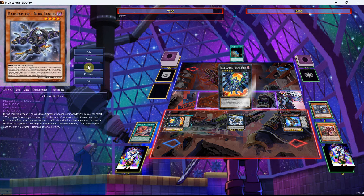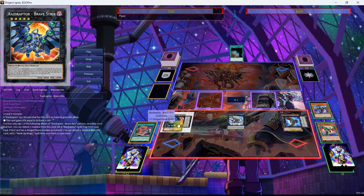You'll also be able to get targeting protection on your Xyz that you go into. We're going to use the effect of the Norlanius, go into our Bravestrix — and this is the next new card. It's a Rank 5 that takes two Level 5 monsters. It reads: a Raid Raptor Xyz monster that has this card as material gains this effect. This card gains ATK equal to its rank times 100. You can only use one of the following effects of Bravestrix once per turn, and only once that turn. You can detach one material from this card, set one Raid Raptor spell/trap from your deck. If this card has a Winged Beast as material, you can detach one material from this card, add one Rank-Up Magic spell from your deck to your hand.